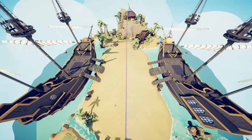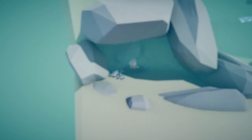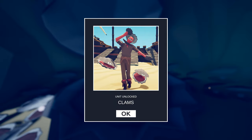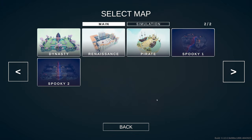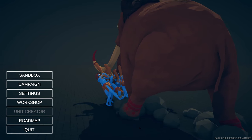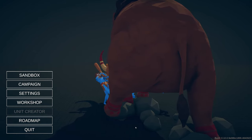For the final secret unit, go back to Freecam mode and come all the way over here — it's kind of hidden underwater, but under this rock you'll see a clam with what looks like a head inside of it. Get up next to it and then you unlock Clams. And that's going to be how you unlock all the secret units in Totally Accurate Battle Simulator.